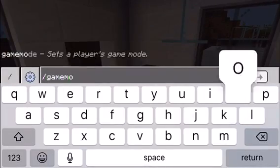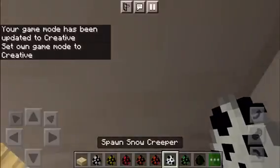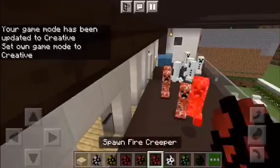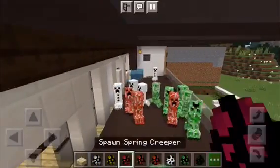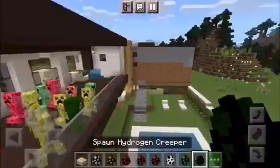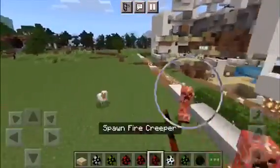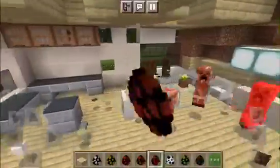Hold up, I have an idea. I'm gonna spawn a lot of Creepers on the house — Snow Creepers, Fire Creepers, Reverse Creepers, Spring Creepers, Glow Creepers, Hydrogen Creepers. Yeah, let's spawn a lot of them. Oh snap, this is gonna be crazy!